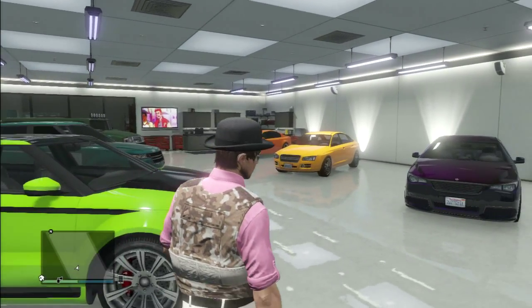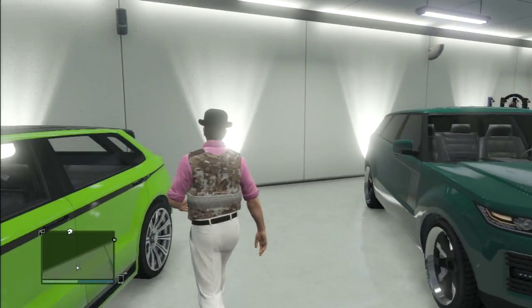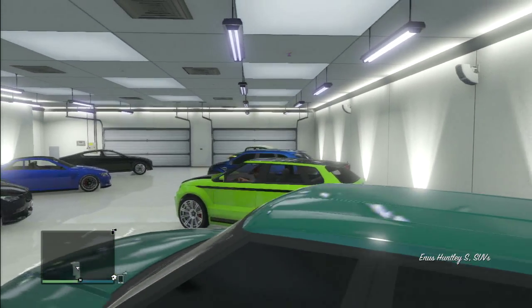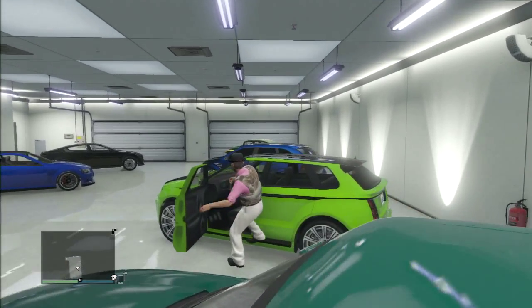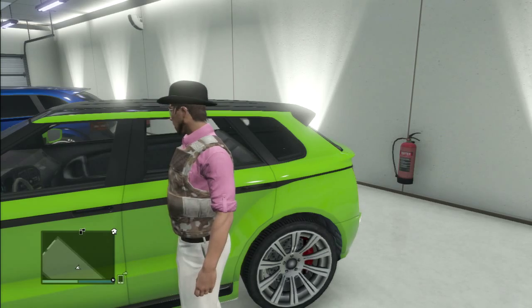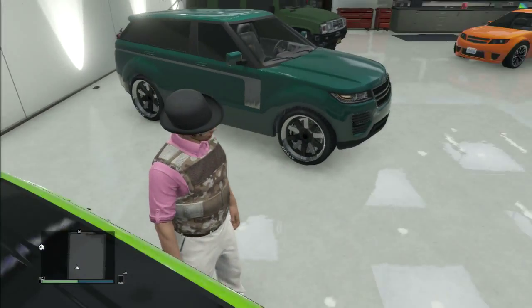There's also another SUV here about the same size, and it also is very fast. This is called the Enus Huntley S. I looked all over the map for one to see if I could steal one because I didn't want to pay the money for it, but I couldn't find one so I had to go into the store and buy it.